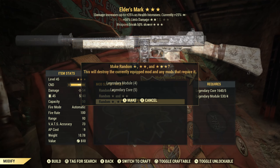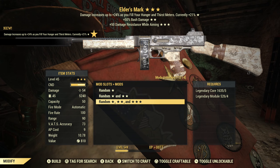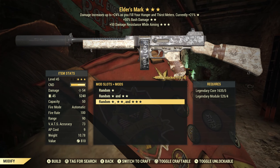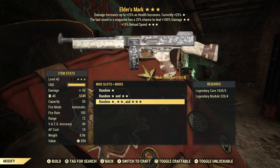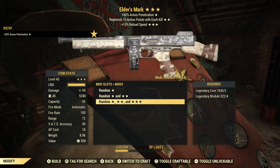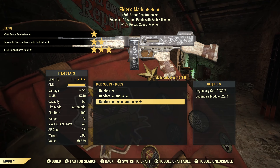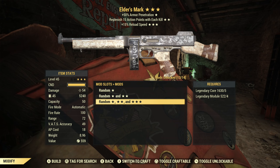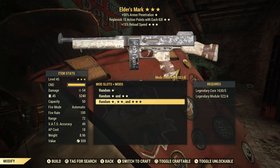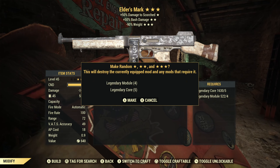Time to get rid of another Juggernauts — it's another Gourmands, damage increases up to 24, bash damage, no, damage while aiming, no — overall a nope. Another Juggernauts — let's get rid of this one as well and replace it with Anti-Armor, replenish AP with each kill, and reload speed. I like Anti-Armor, it's one of my favorite effects, replenish AP with each kill is good too, and reload speed isn't needed but I won't say no. This is actually okay.